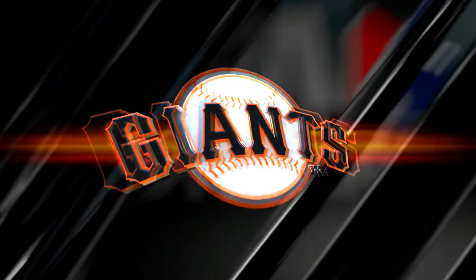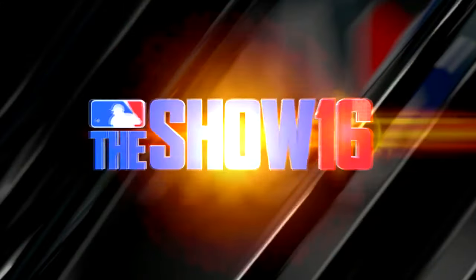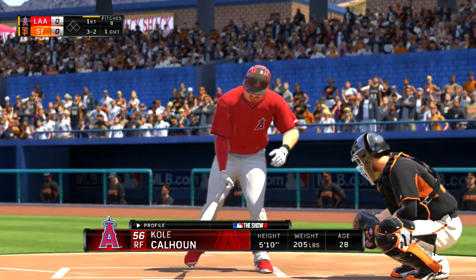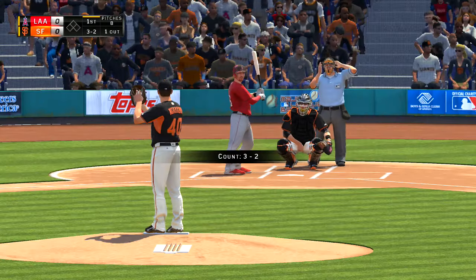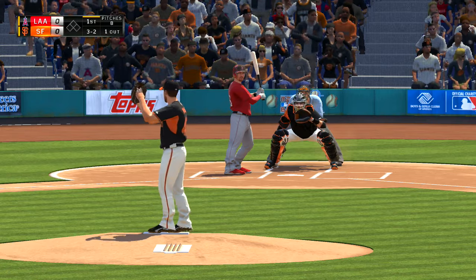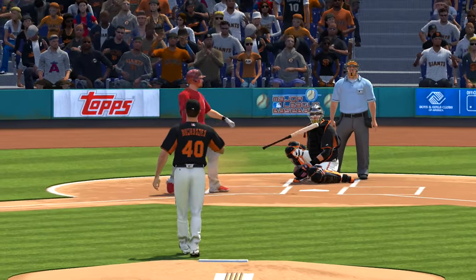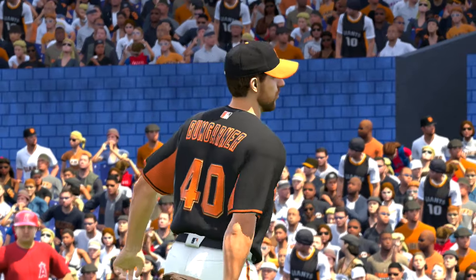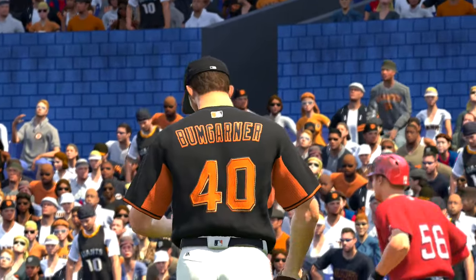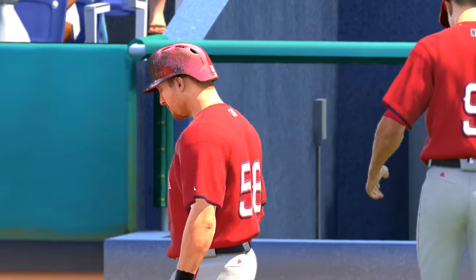And there you see a look now at the Giants' defensive alignment behind him. Cole Calhoun settles into the box for his first chance. Bases are empty, one man out. He lays off — ball four — and he'll become the game's first base runner with one away. Just a great at-bat right there. Patient, laid off some tough pitches. He was rewarded.